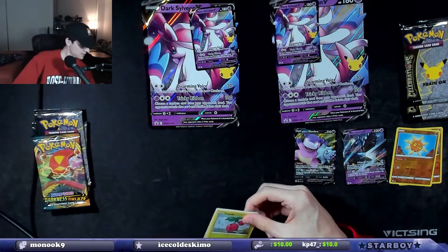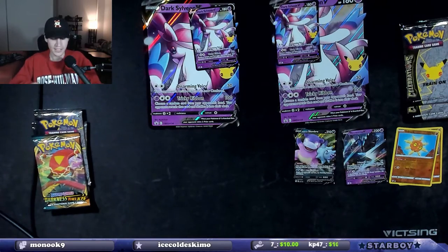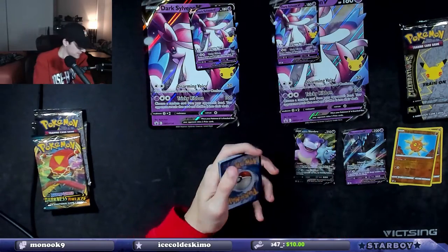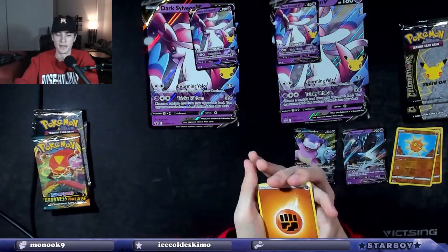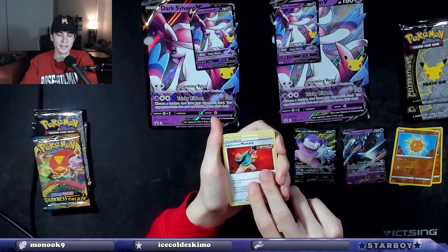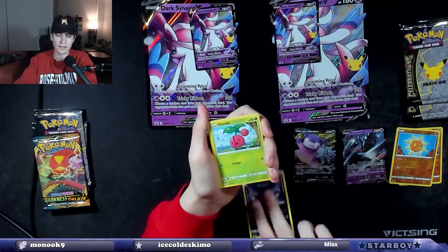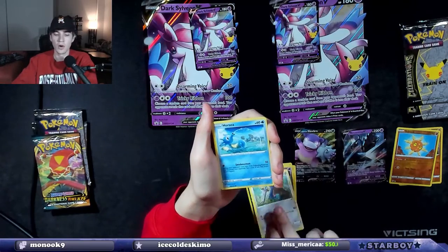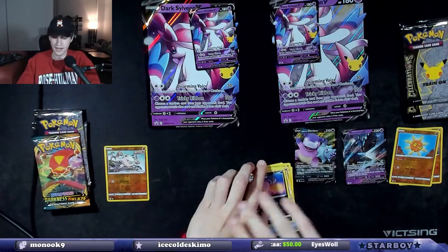The world may never know until we unpack it. The corners are absolutely disgusting on that. There's the code card. One, two, three, four. There's the energy. It makes sense that this card's in here — Single Strike Style Mustard, one of the worst cards. Bruno, Golbat, Cherubi, Pachirisu, Time Echo, Hone Claws, Horsea, a Mankey reverse holo. And then a Galarian Slowbro non-holo.